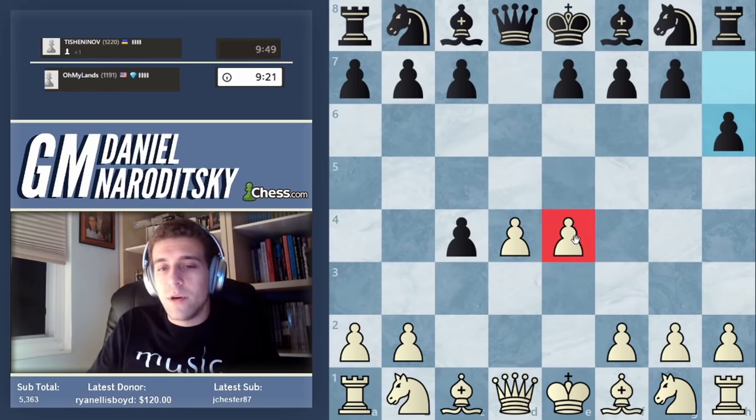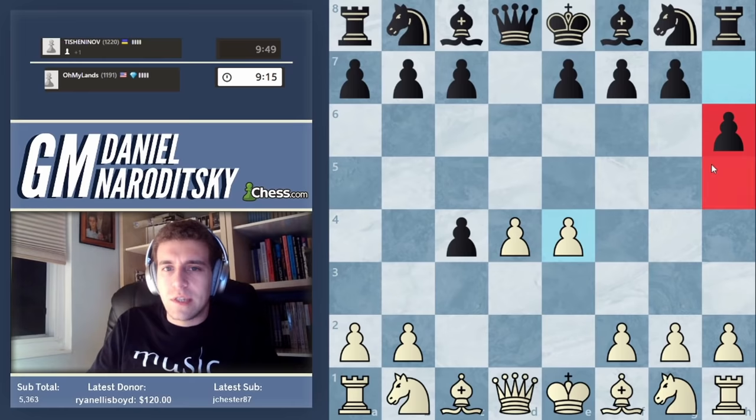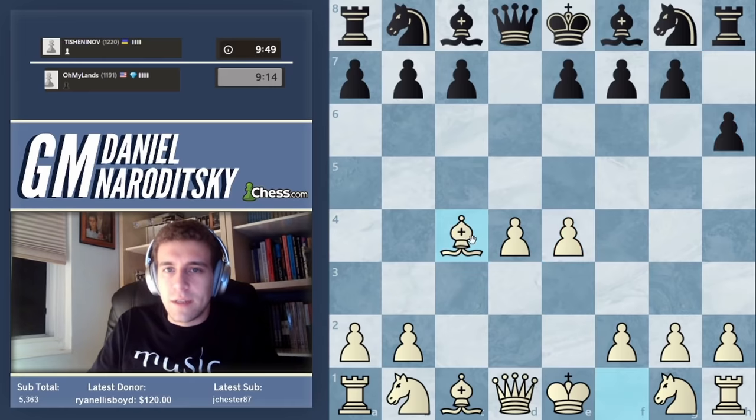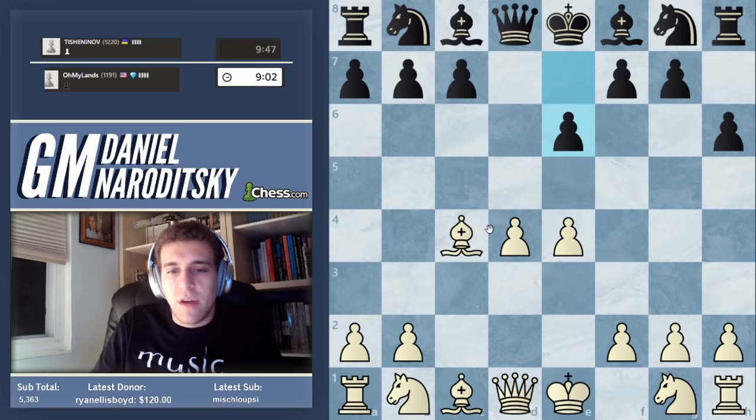E4 is considered the most testing move currently. His h6 is weird — he's just letting us take the pawn, and now we have a great position because every tempo matters here. He's playing e6 passively — not terribly — and just like in any other opening we just need to develop our pieces. Nothing particularly crazy.